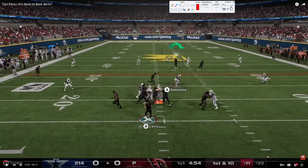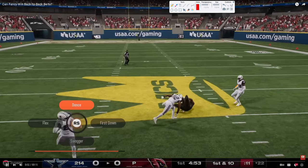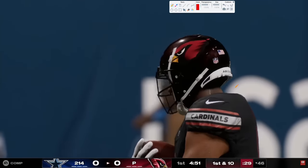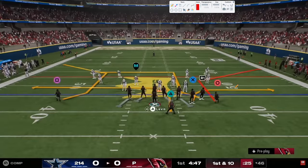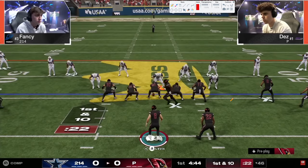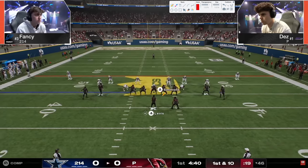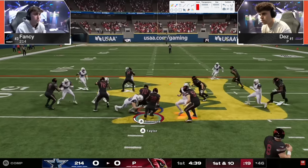He's going to try to go up top on the first play, catches it, and gets a nice gain. That's how powerful seam streaks are in this game against Cover Four. Cover Four does not stop it even if the safety is in the box. From time to time Dez is going to do a lot of audibling around - he's going to go to Tight Open and start out with an inside zone.